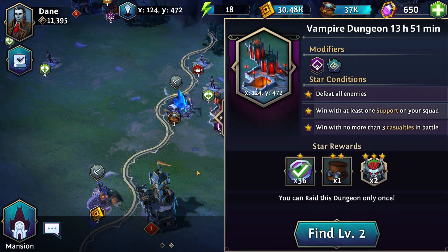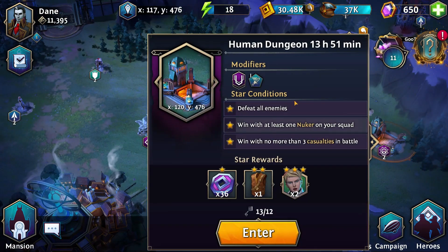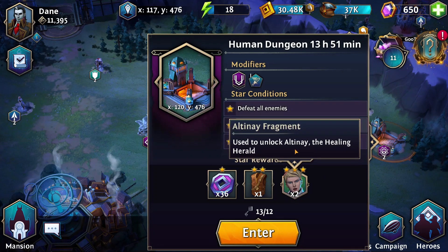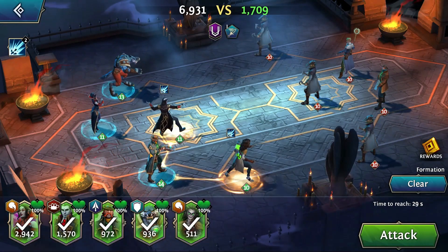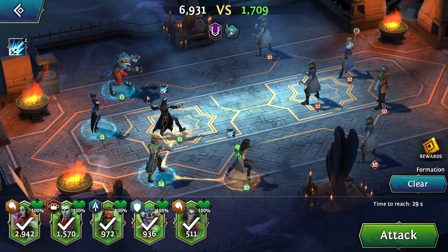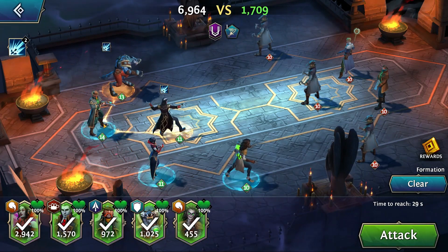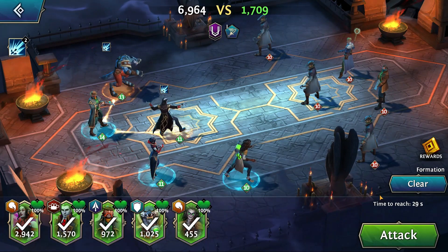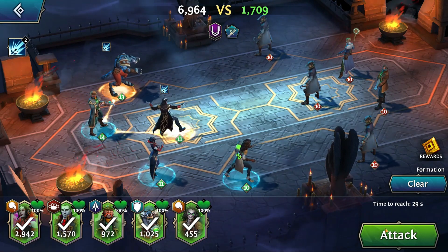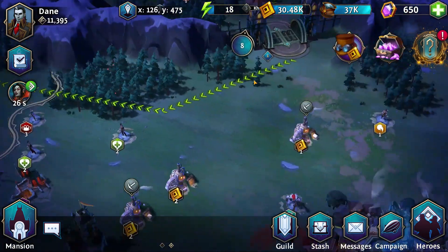We've done this one, let's do a different one. Depending on our star level, we can get some catacomb coins and some shards for a character. So here's the lineup: you have three people up front, two people in the back, and passives that let you mess with your lineup pretty heavily. This guy has two lines branching out of him - he's buffing these guys to ignore resistances. Your lineups can get pretty complex depending on the passives and traits you bring.